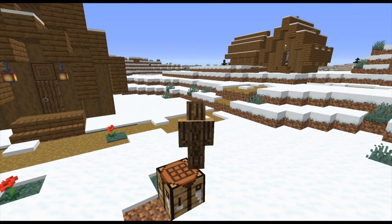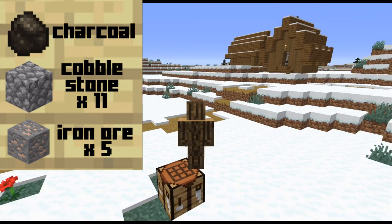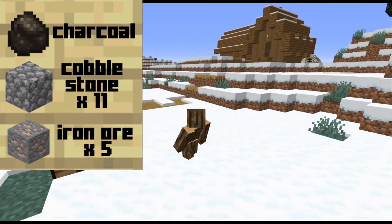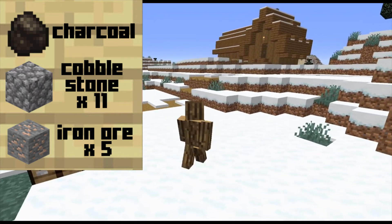Welcome! My name is Five Finger Tree Punch and this is how you make a Blast Furnace. You'll start off by getting the materials: cobblestone, eleven of those, five iron ore, and a burning fuel such as charcoal.